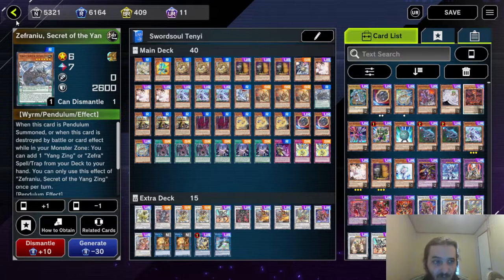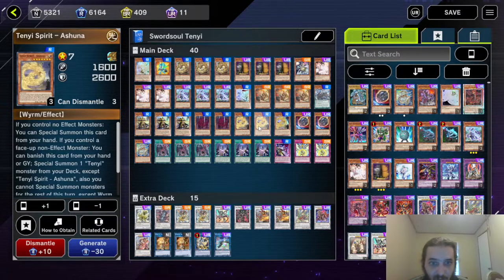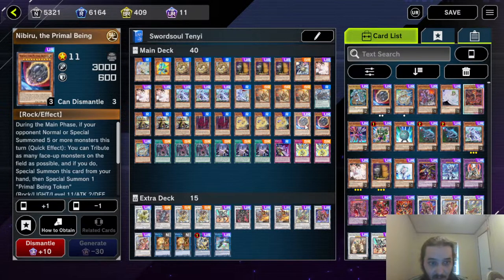Three Ecclesia, one Zefraiu — Secret of the Yang Zing, obvious combo. Three Strategist, two Vishuda, three Ashuna, two Nibiru. If you're playing Prank-Kids in your deck over Nibiru — do you understand the power of Nibiru?